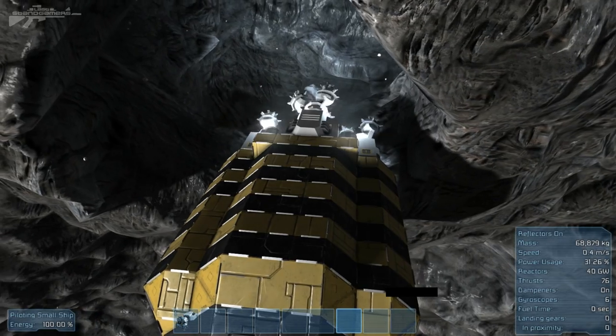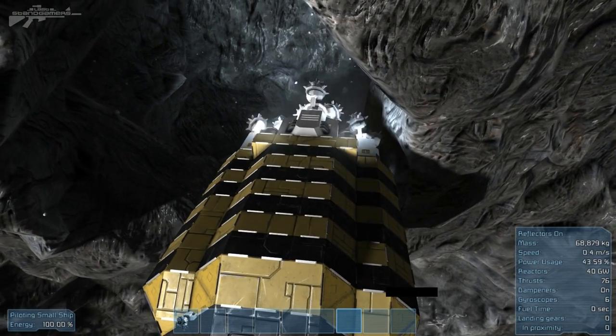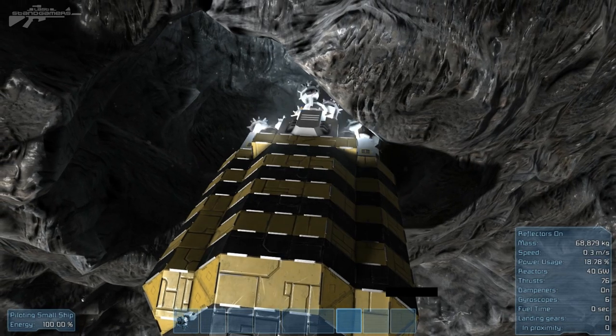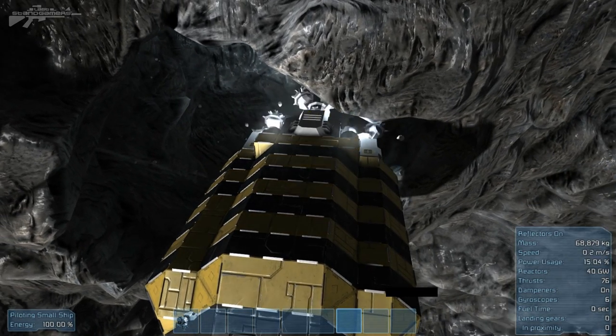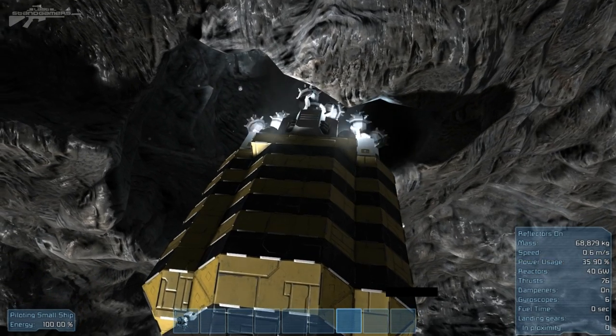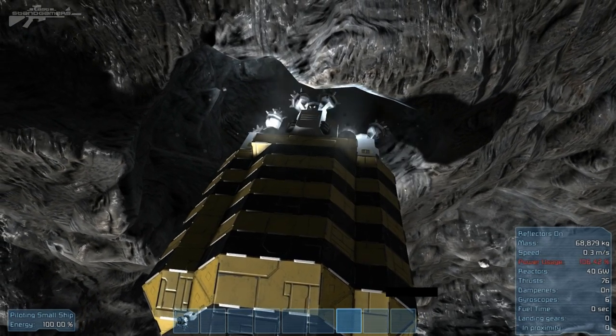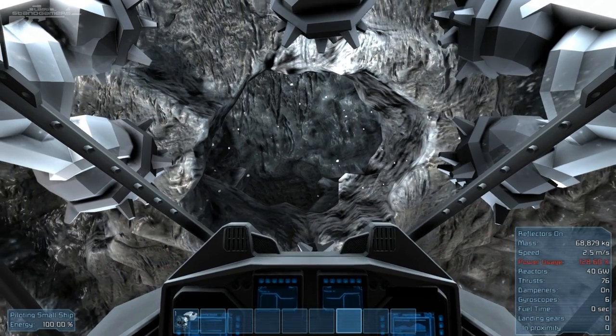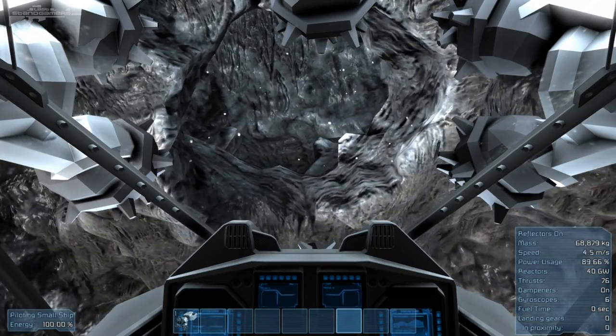This hole should now be big enough for an elevator shaft. I need to extend this bit here because I think it may be a problem. Let's bring this one out, trim that bit - and there we go. We have the entrance hole for our lift. Let's go inside now.